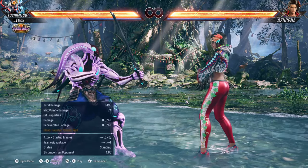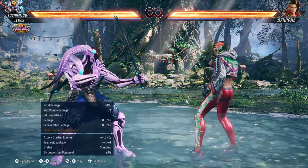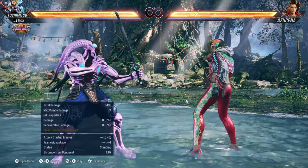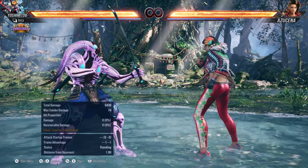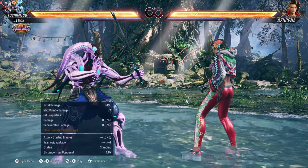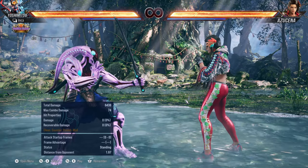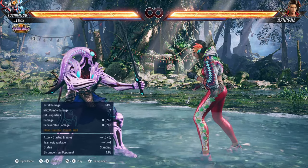Now, what if I told you that Yoshi can completely negate that stance altogether? Quick disclaimer before anybody says anything: I know with Asuka you can do 1-1 liberator and then instantly mash and you can beat out a lot of options. Yoshi also has his avoidance for a lot of those things too.